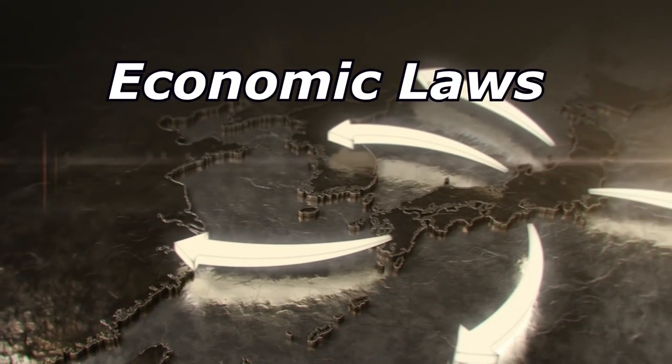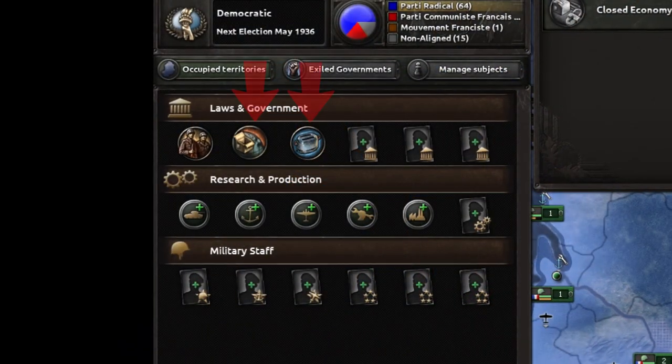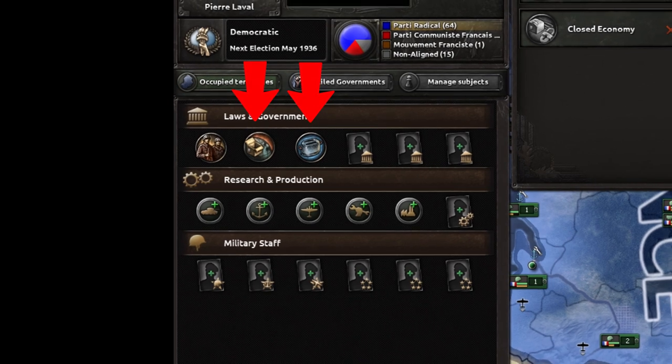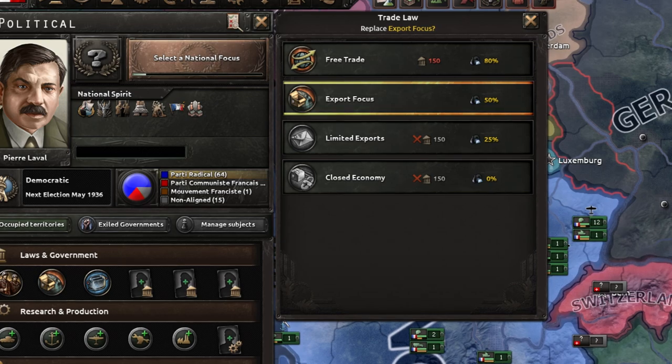Most of the construction and economic outcomes you get in HoI4 will be in your economic laws. This is primarily the trade and economic laws. We will start with trade, which dictates how much of your resources are exported to other nations.